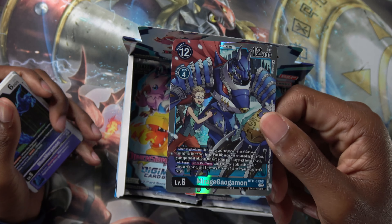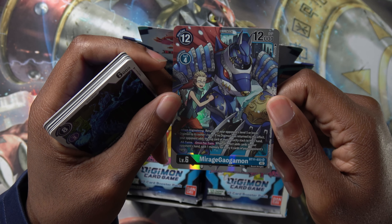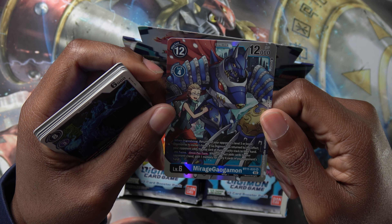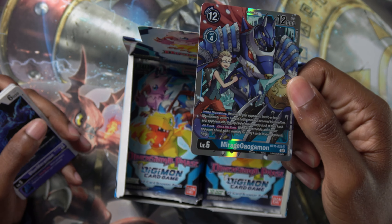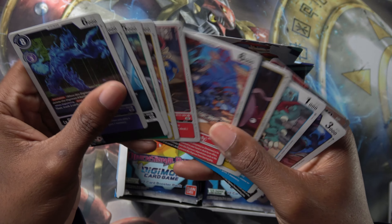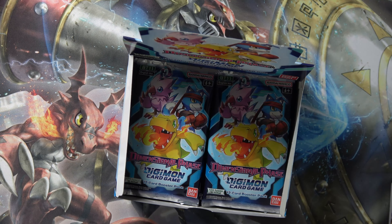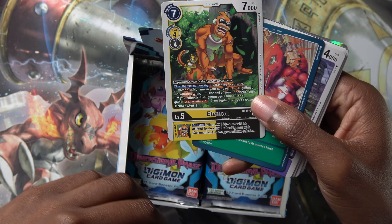Pack three: Blue Maramon, Monmon, Ninjamon, Clear Agumon, Yokomon, Greymon X, Evil Squall, Tokomon, Dracomon, Agumon, Lilithmon, and Mirage Gaugamon. Gaugamon is one of the new deck types you can build in this set, based off the Digimon World Re-Digitized game series. They get more powerful as your opponent gets cards in hand, and since you and your opponent can end up with huge hands by end of game, Gaugamon actually gets stronger as the game goes on.